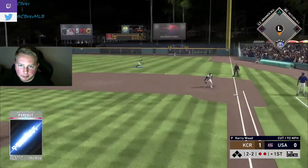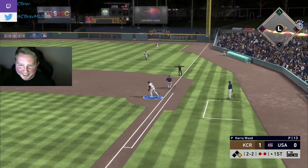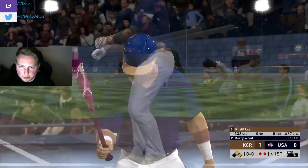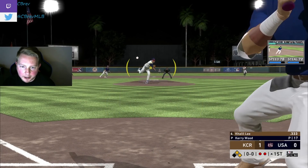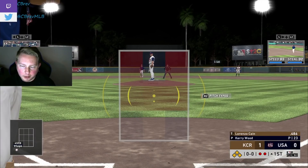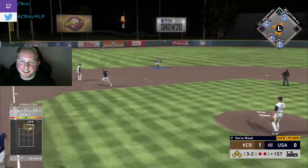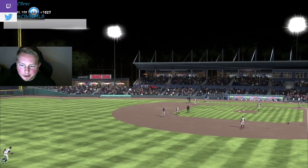Cutter spinning middle-middle. Alex Gordon nearly thrown out at first but he beat it out. Witt works the four-pitch walk, which brings up 81 Khalil Lee with two runners on and two out. Lee works the walk as well — bases juiced for face of the franchise Lorenzo Cain. Cain gets the four-seam up and away and grounds out. We worked Kerry Wood for 33 pitches that first inning.